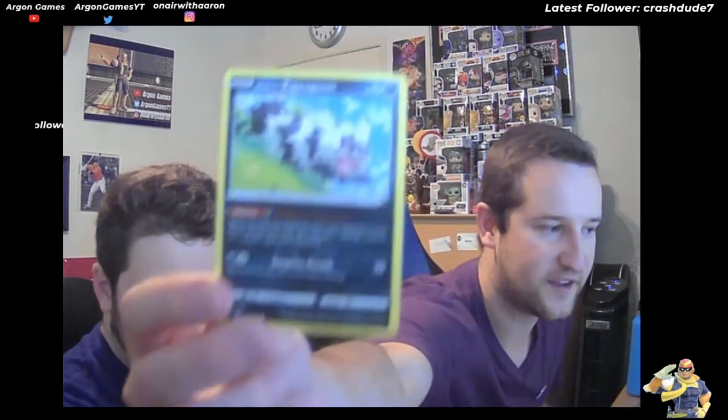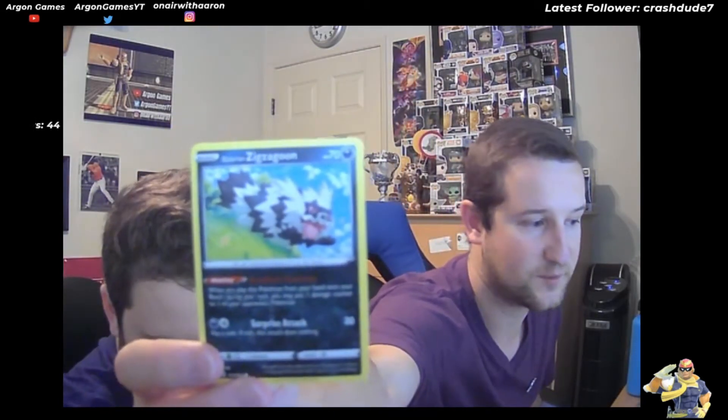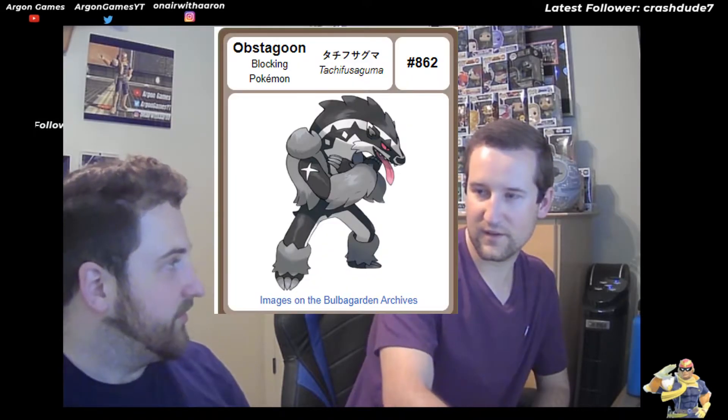Here's the next one - it's Zigzagoon. I actually really like what they did with the change on this one. This one just looks better to me - a lot cooler, cleaner. Not Obstagoon though. Have you seen the final evolved form? It's also black and white and it's just the worst - it's terrible. They have Galarian Linoone which looks really cool, but then they gave it a third evolved form and it's Obstagoon and it's just the dumbest looking thing ever.